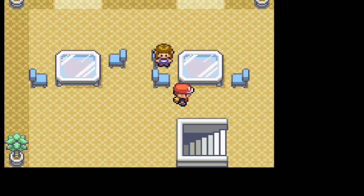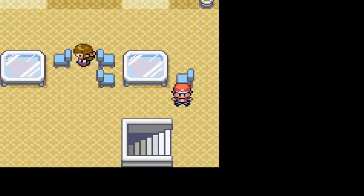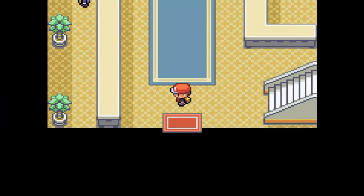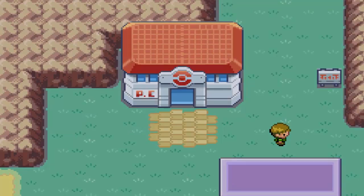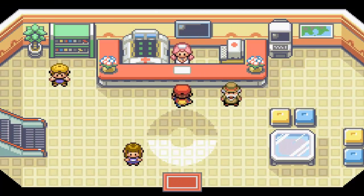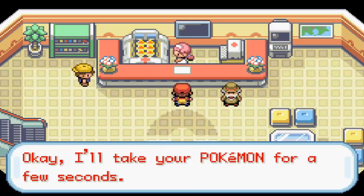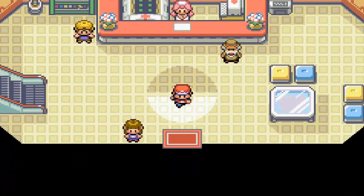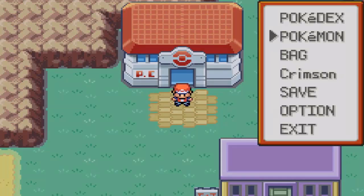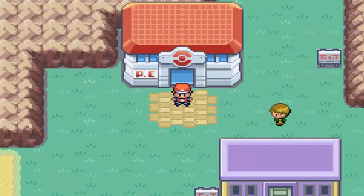Right here we just got a TM by the name of Return. Return is a move that gets stronger the higher your Pokemon's happiness stat is, meaning it didn't exist back in Generation 1 because there was no happiness stat — unless you count Pikachu in Pokemon Yellow. There's also a move that's the opposite called Frustration, which gets stronger the lower your Pokemon's happiness stat is. However, that move is pretty useless because your Pokemon's happiness can only get higher and higher unless you use specific items on it. As for Return, it's a very powerful Normal type move at maximum friendship, but even then there are better attacks with side effects that don't need some extra condition to be stronger. So even though it's strong, I just never really bothered with Return.